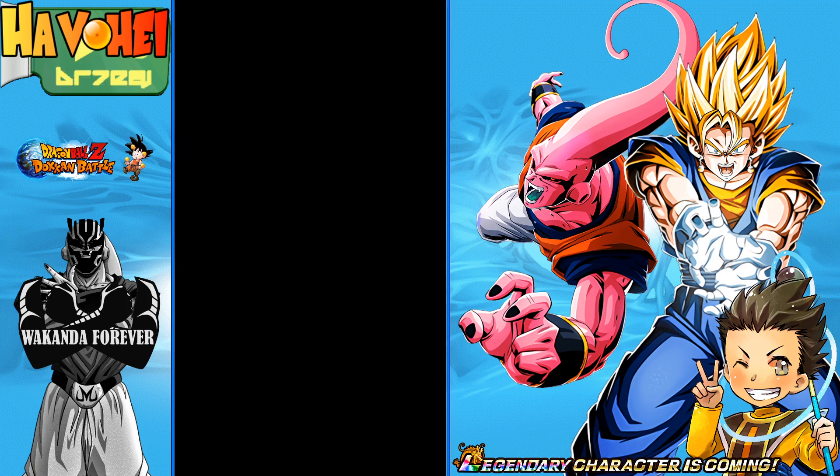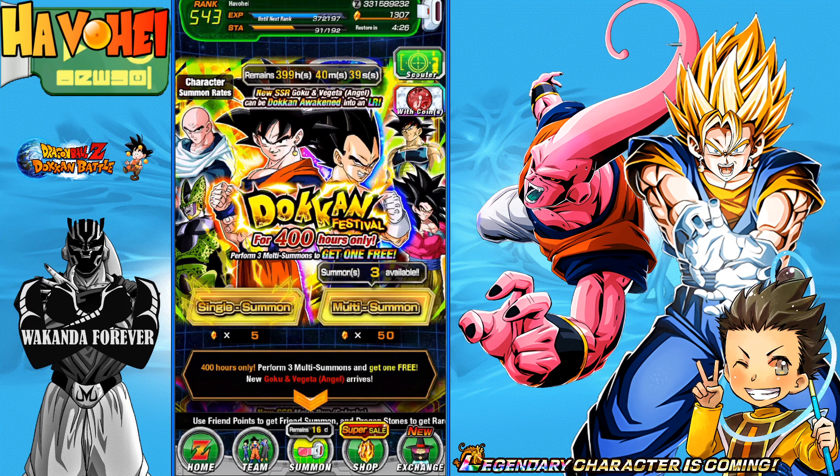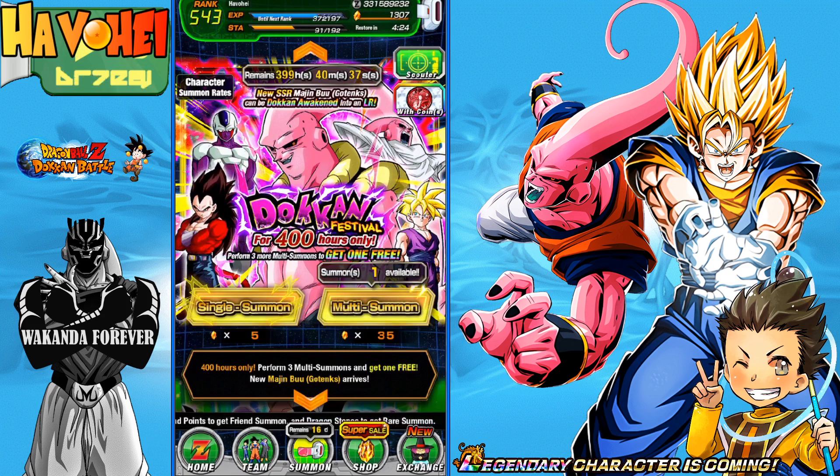No one-and-done rotation, but that's only 110 Dragon Stones — which is a lot better than JP since JP does not have step-up discounts. Let's go ahead and go into the Boo banner and see if we can do much better.